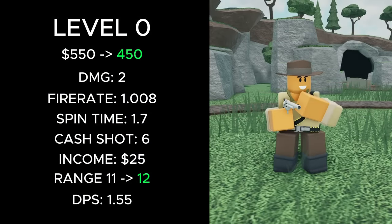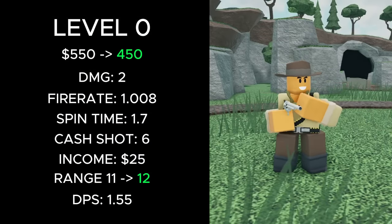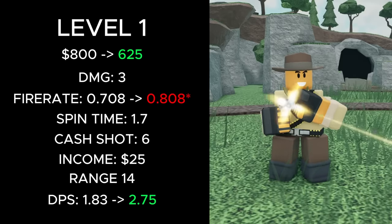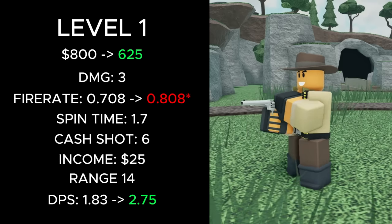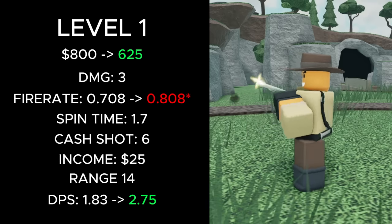At level 0, its placement cost was reduced from 550 to 450 cash, and its range increased from 11 to 12. At level 1, its total cost was reduced from 800 to 625 cash, its fire rate decreased from 0.808 to 0.708, and its DPS increased from 1.83 to 2.75.